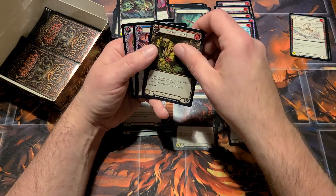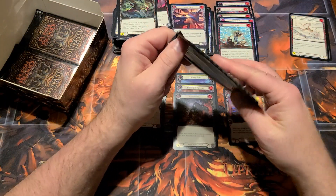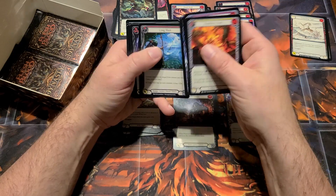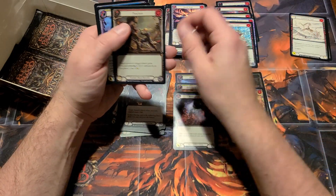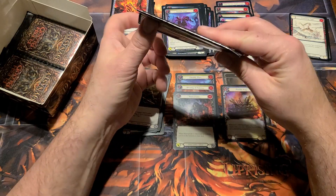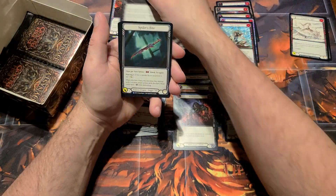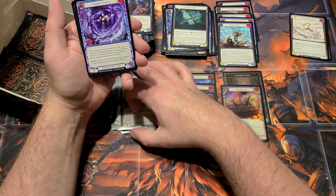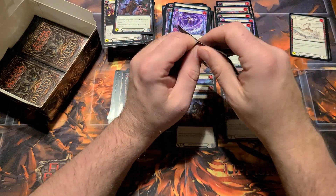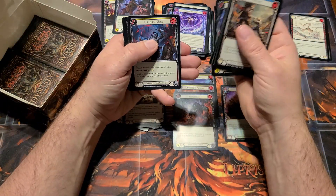All right, there we go — a Majestic and a Powder Keg. That's pretty good. I like using Powder Keg with Dash — using it in conjunction with something like T-Bone, so you can force them to block with some equipment and then blow the Powder Keg off to get rid of something that might be bugging you. Really good against cracking a Mask of Momentum if they've got that sitting out — force them to block with the mask, then blow up the Powder Keg and watch it go away.